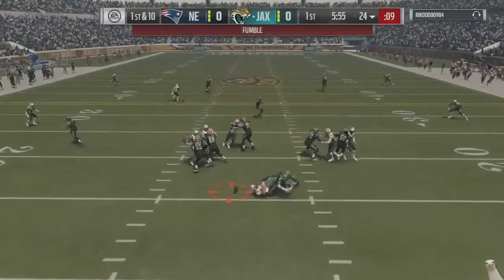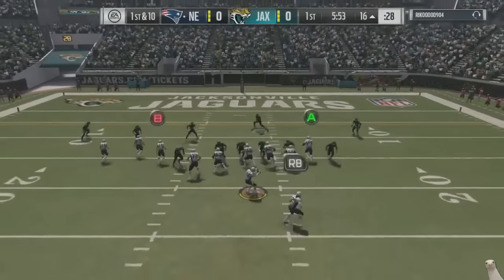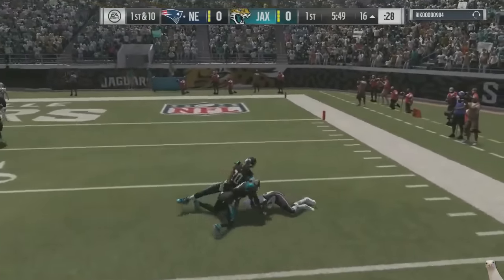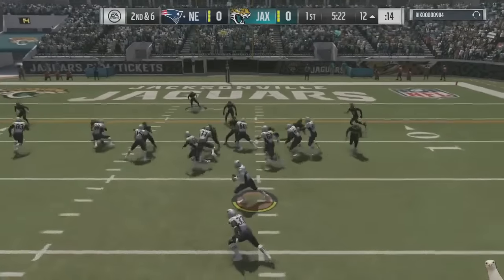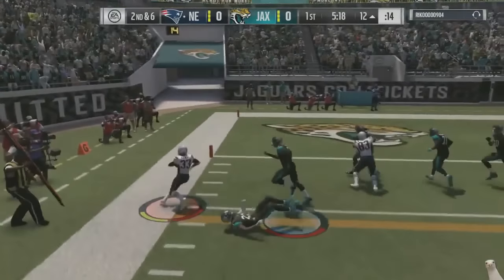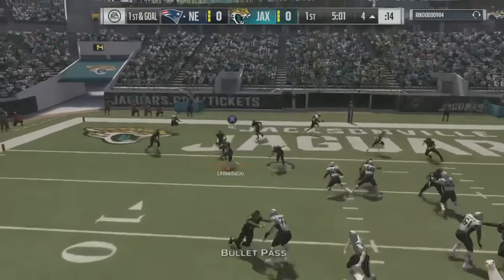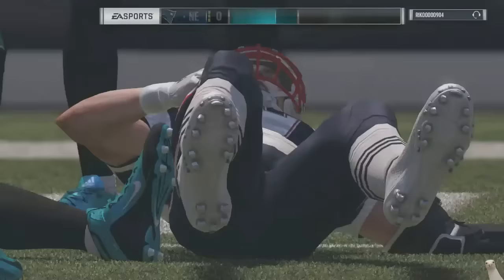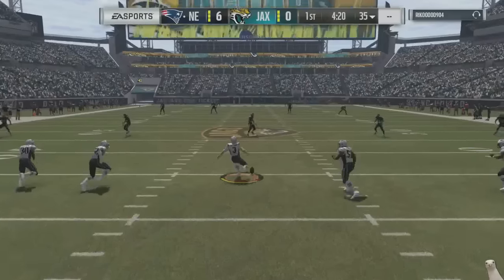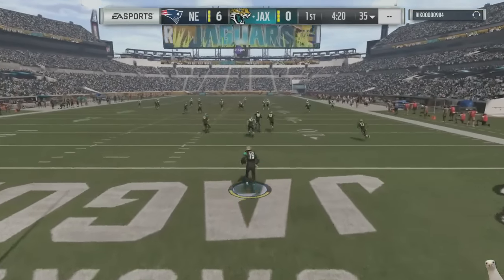My opponent decides to go with the Jaguars. To start off the game we get a sack and a fumble recovery, starting off really close in great position. We run the ball to the left and get stopped at the four yard line after already picking up a first down. A quick pass to Gronkowski puts me on the one yard line where we QB sneak it in.